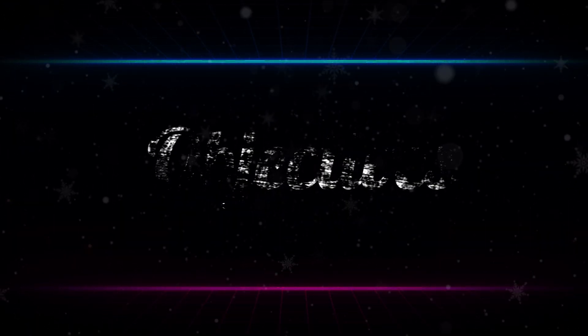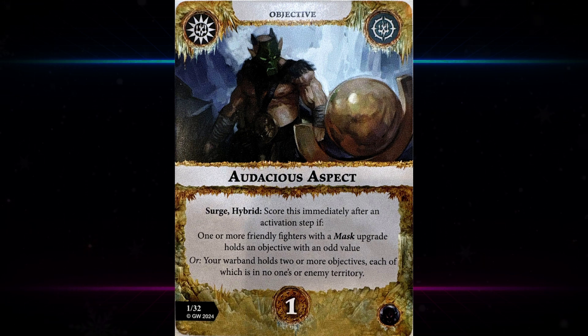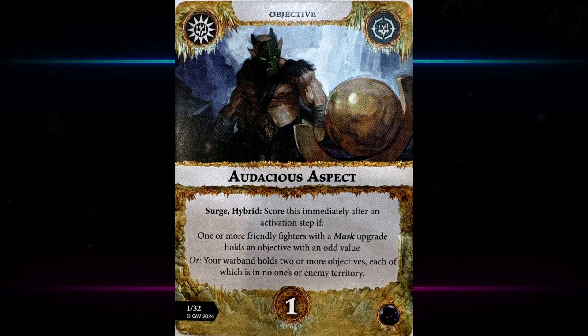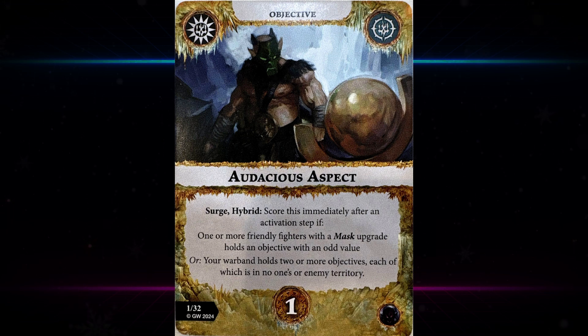Let's take them in alphabetical order. First up we have Audacious Aspect — it's a search hybrid. Score it immediately after an activation step if one or more friendly fighters with a mask upgrade holds an objective with an odd value — so that's one, three, or five — or potentially if you're playing into Paths of Prophecies to manipulate the value. The other part is probably why you would take this card: your warband holds two or more objectives each of which is in no one's or enemy territory.